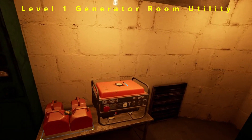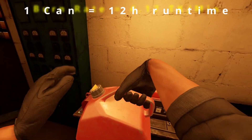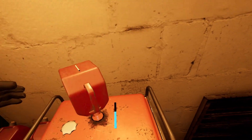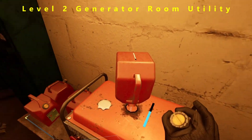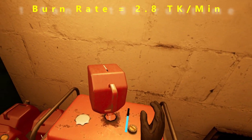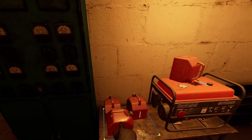At level one in your generator room, one can of gas is going to last you 12 hours — that makes the burn rate 4.17 karunas per minute. At level two, one can of gas lasts you 18 hours.